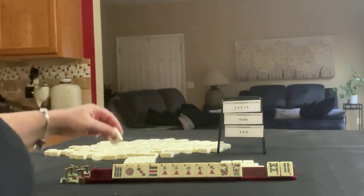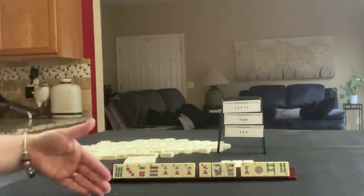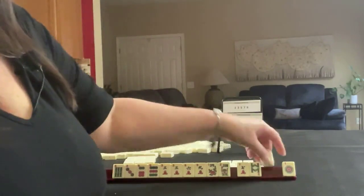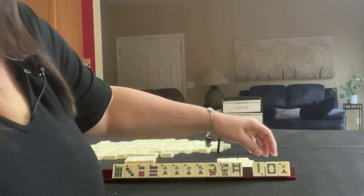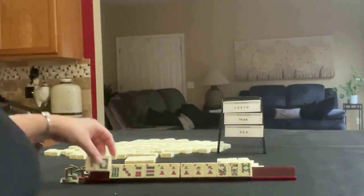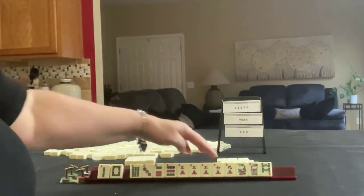We got a 6. I think we should switch to 3-6-9 of some kind. Let's pass those 3. We got a 3 and a white dragon — this is where I was thinking about a year hand. So here's 3-6-6-9.